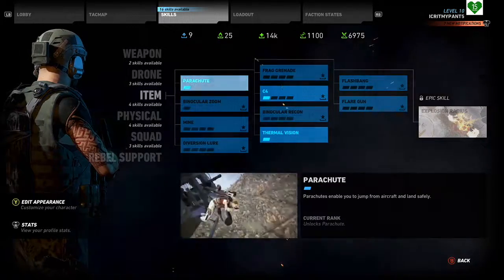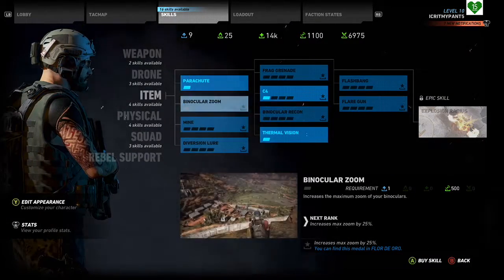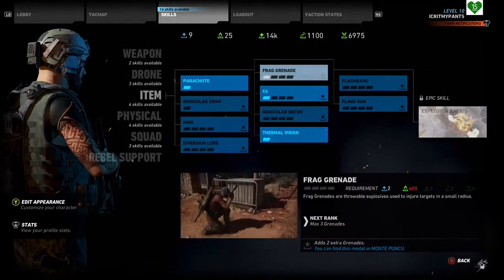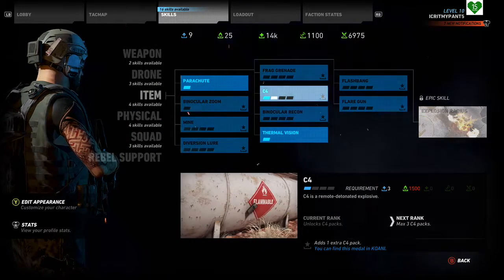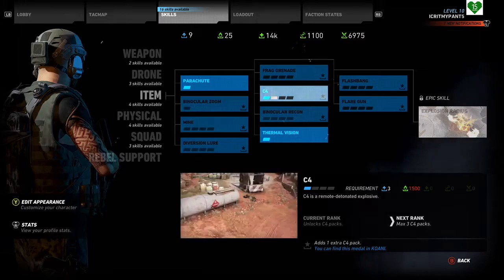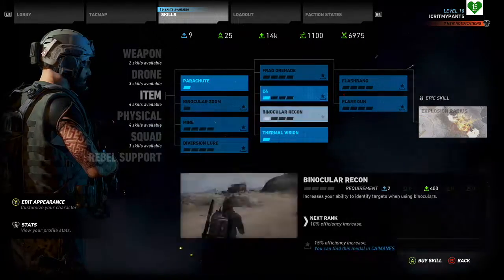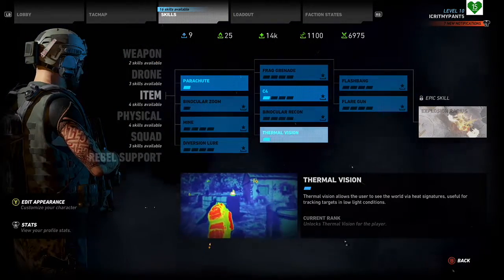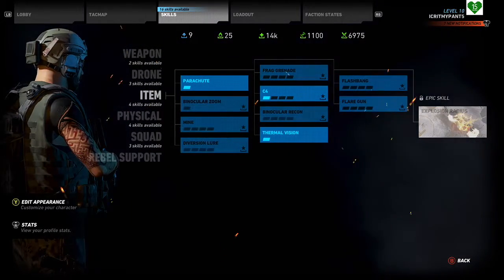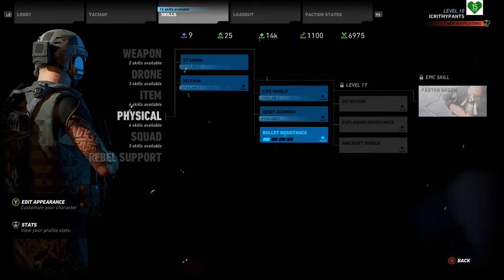Next, it's items. The parachute — in case you get shot down in a helicopter or you want to base jump and be a tactical fuckboy. I also have C4, and I like C4 a lot because it blows shit up. You can strategically place it on gas tanks, anti-air, and generators, and when shit hits the fan, explode all that C4.